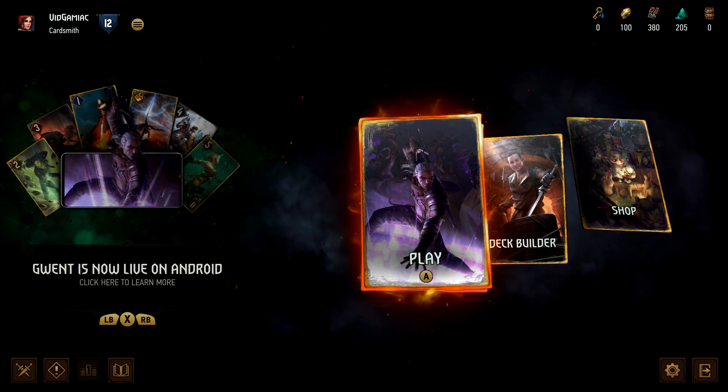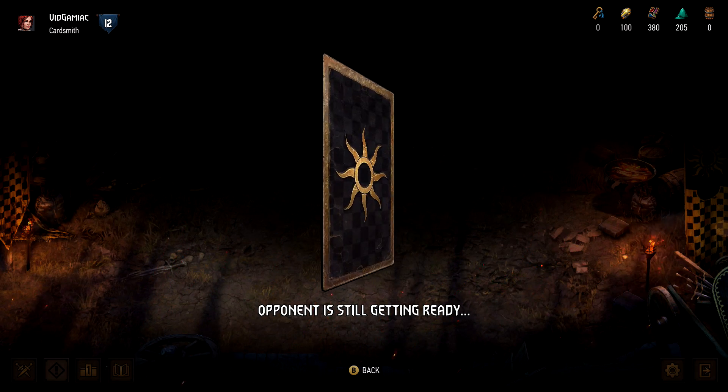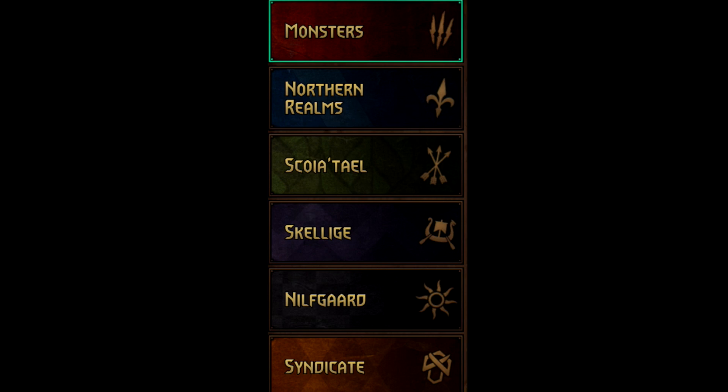Once you are ready, hop into a private game and invite your boosting partner. You want to grab a piece of paper and make a little checklist of all the different factions. There are going to be a total of six and you are going to have to play a card from five out of six of them, so make sure you are keeping track of what you're doing and you shouldn't make any major mistakes.